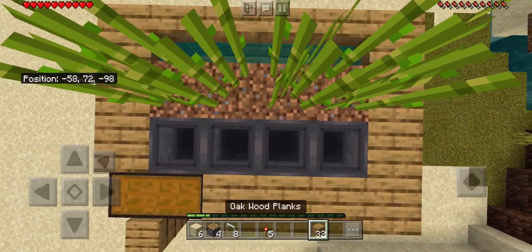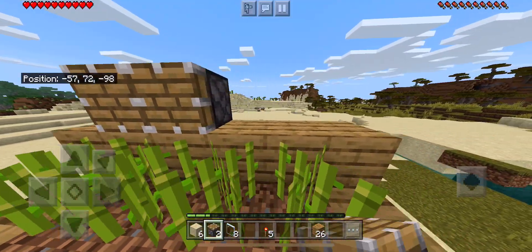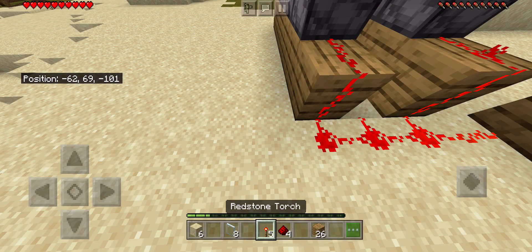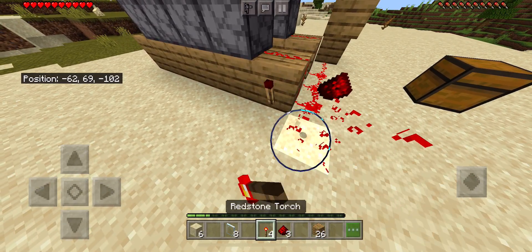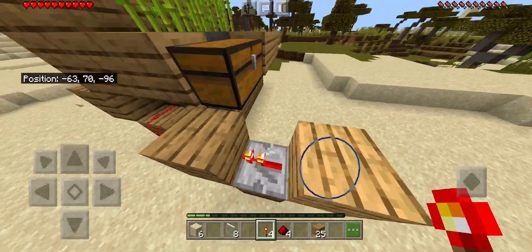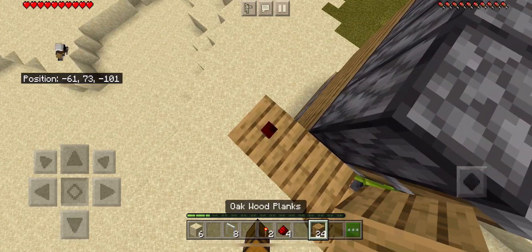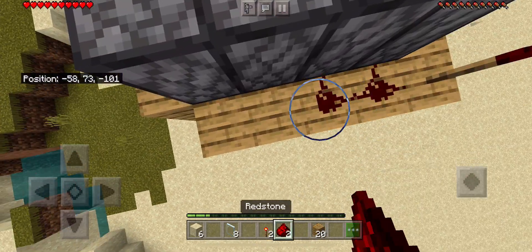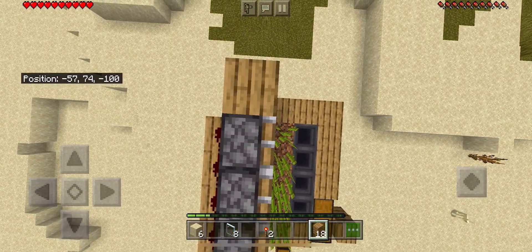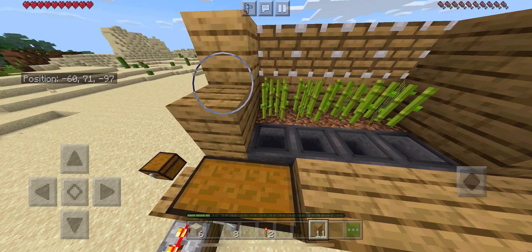The next step is to place your sugarcane, then place five solid blocks over here, four pistons right here, and then get your redstone — place a block on top, place it again, place another one, and then go around the pistons and place them all here. You have to do this so the sugarcane does not fly out.